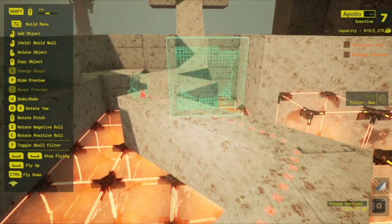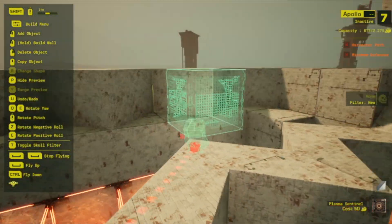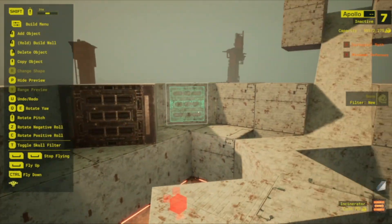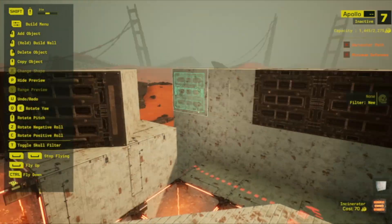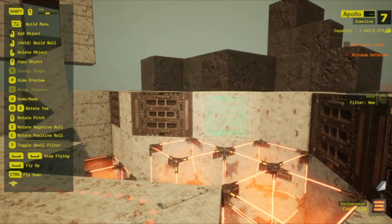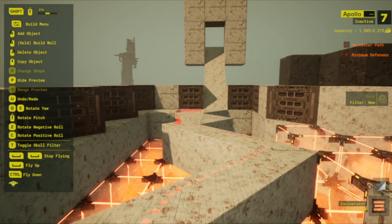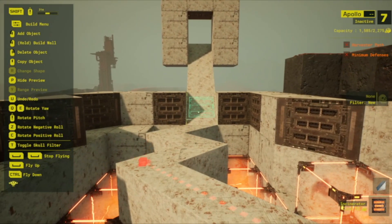This is really it. You can do anything you want with the room — put incinerators in to make it harder. Yes, it's what some would call somewhat of a kill box, but it's a cool design. I'm going to talk about the kill box thing briefly in this video.